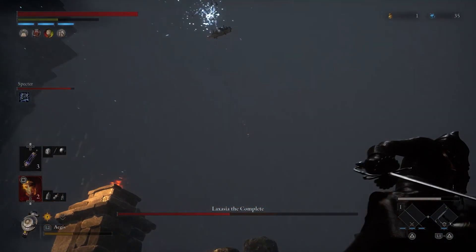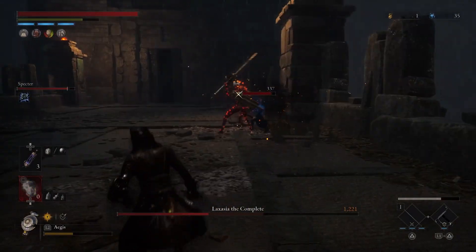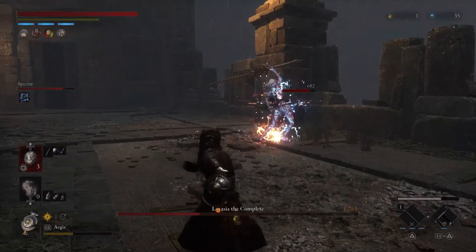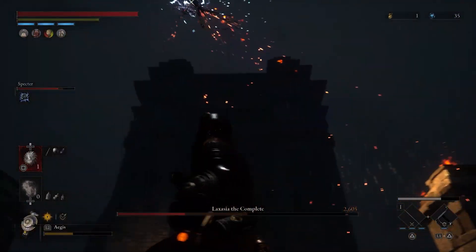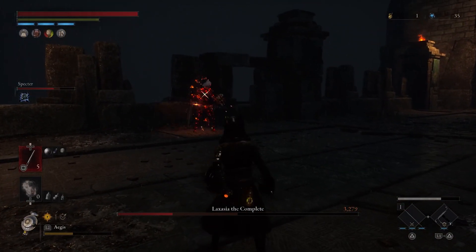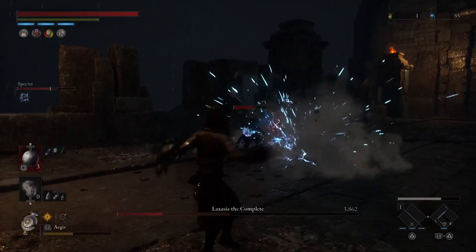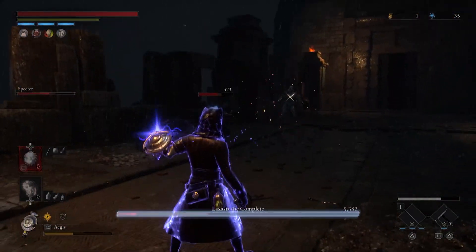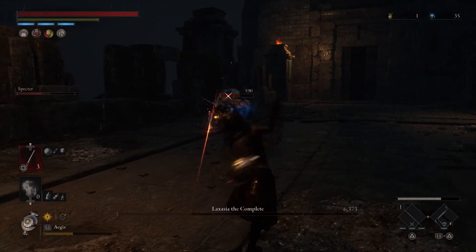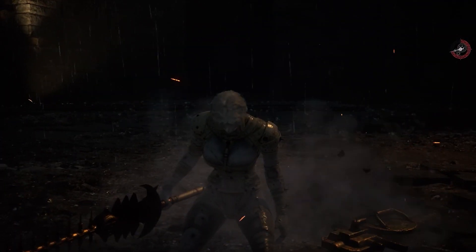If she goes up in the air and starts throwing down more lightning balls, she's never going to throw out as many as she did at the beginning of stage two. Simply run to the left in a straight line, then run to the right in a straight line, and you can avoid the lightning balls pretty easily. Even if you get hit by one, it's not going to be a death sentence — you can still recover. It's not going to be as bad as the start of phase two. Just dodge if she comes after you and attack with throwables when she's going after the summon, and you will have her defeated in no time.